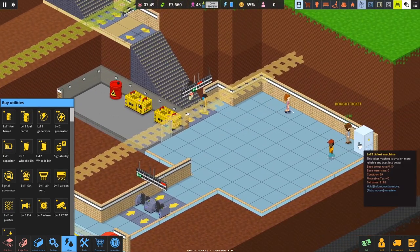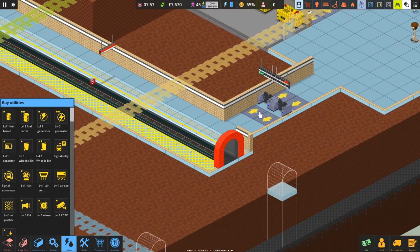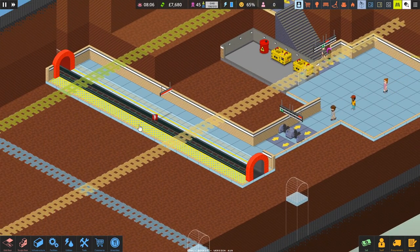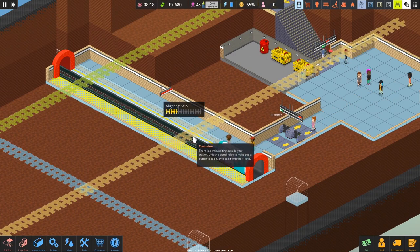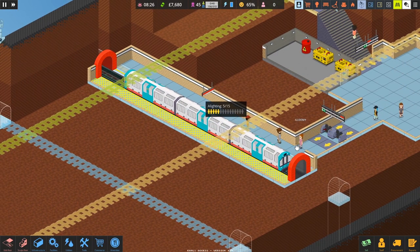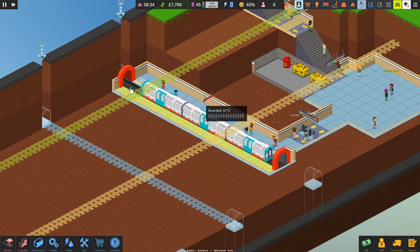The lads are entering the station, going to the ticket machine. They'll eventually make their way to the platform over here. When a train's due to arrive, the indicator will go green and we have to click on it to actually call it — yes, we have to do it manually, but later on we can automate that. We can fit three carriages on the platform, which is all very nice, with a little bit of space to spare.